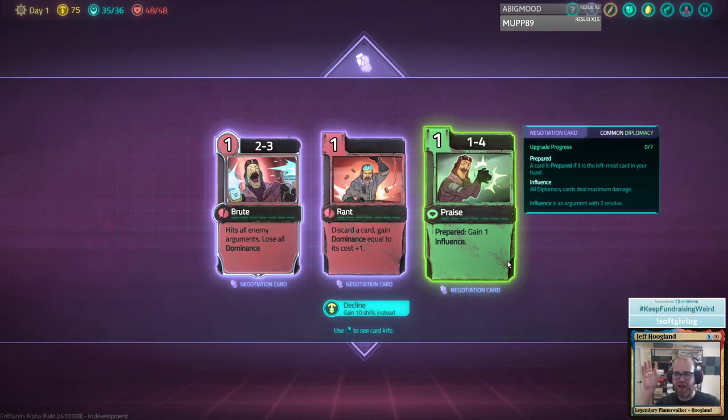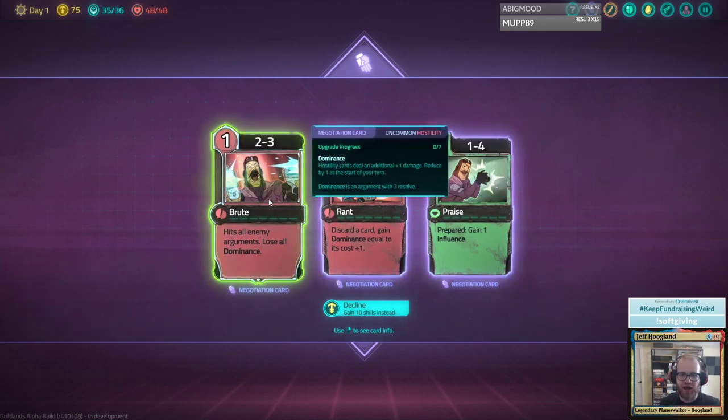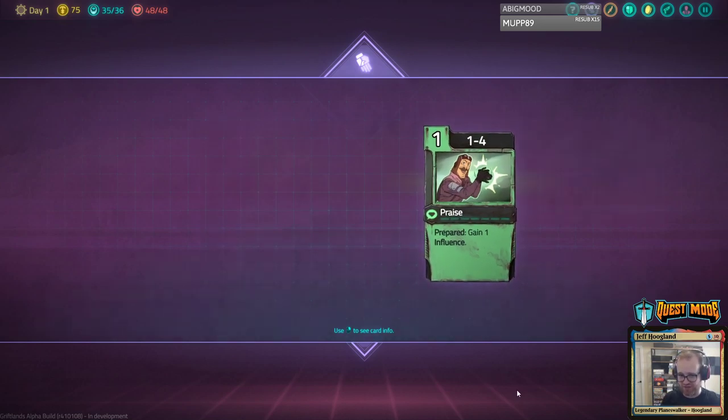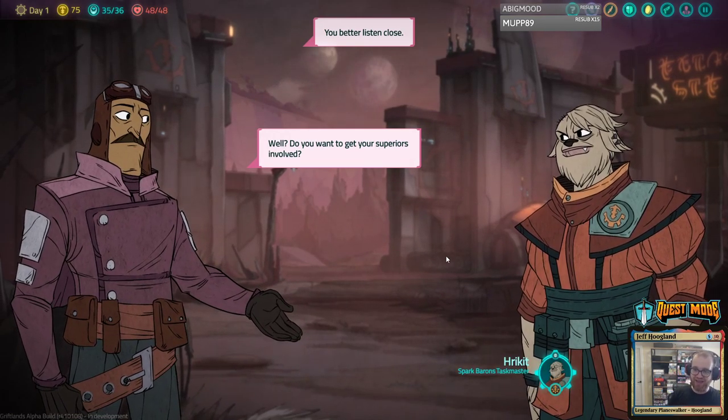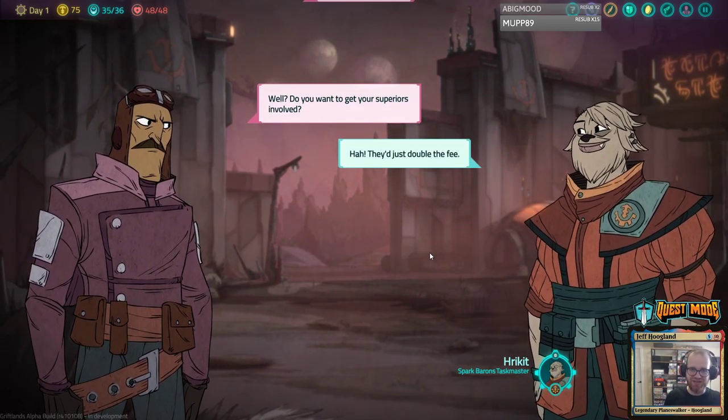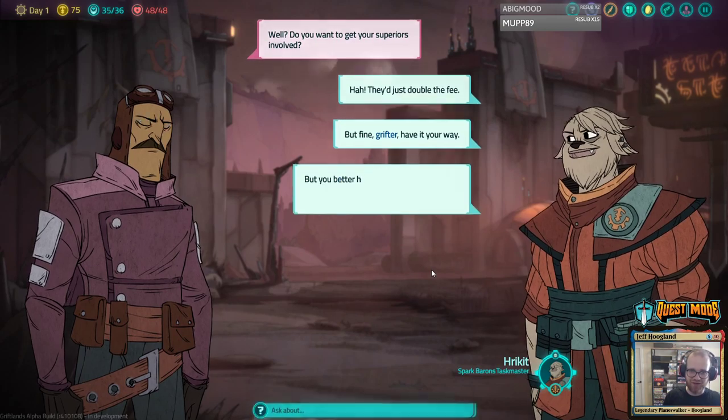Do we want to try and negotiate through things? How do we want to sculpt our negotiation deck — do we want to sculpt it with hostility or sculpt it with diplomacy? Our Sal was super hostile. So I think I'm going to try and build diplomacy on this character. 'Do you want to get your superiors involved?' 'They just double the fee. But fine, Grifter, have it your way.'